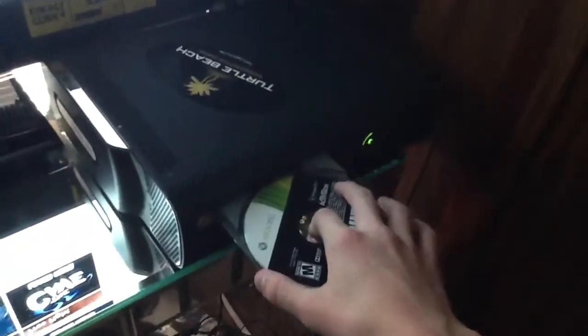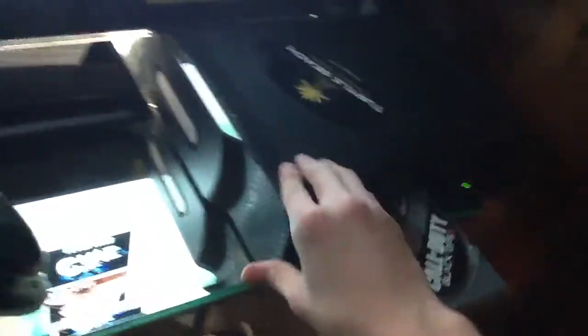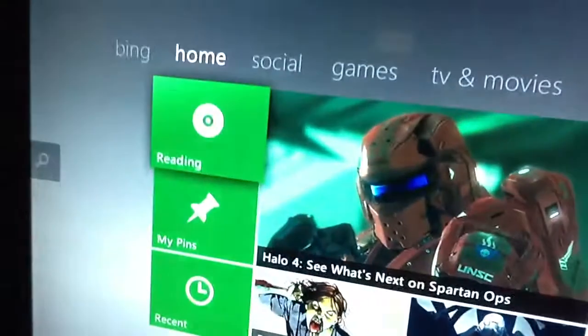So basically what you do is I take it out, give it a quick blow, just blow on it so you can wipe off any dust, and you'll see it's going to say it and tell you to open the tray.